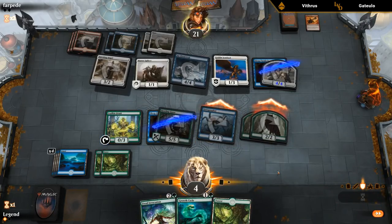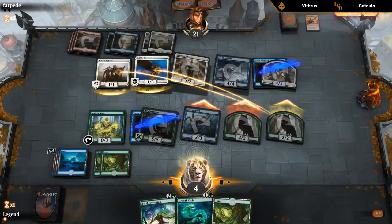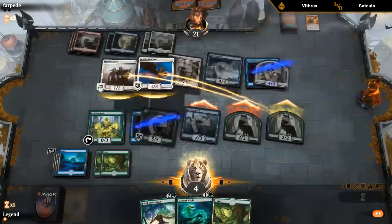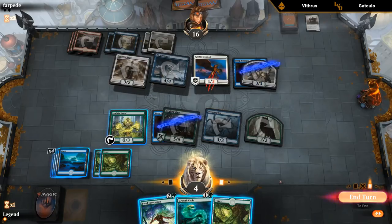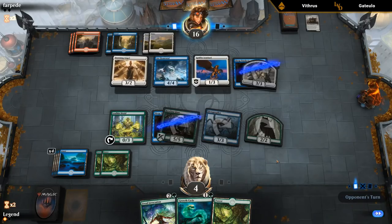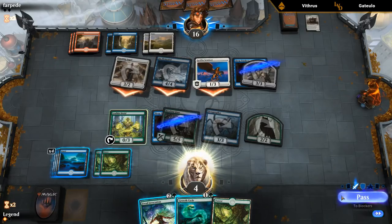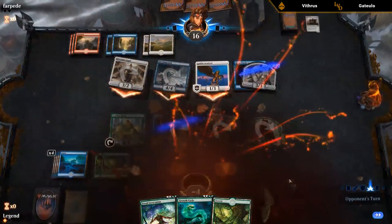We don't want to show them any pump spells since we don't know the outcome. We could kill both flyers with Feral Invocation, but there's no reason the opponent wouldn't attack with both flyers next turn. They know we have double Season of Growth, so they expect pump spells. If we don't have to show them for Game 3, might as well keep that information hidden so they don't know exactly which pump spells to play around. We mulliganed and almost managed to stabilize — just needed to dodge an answer for the Giant.